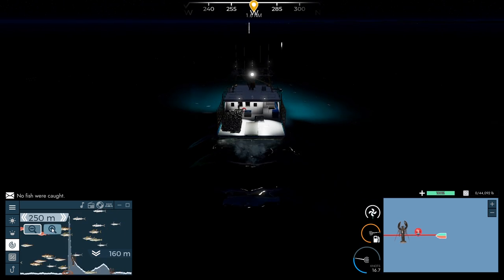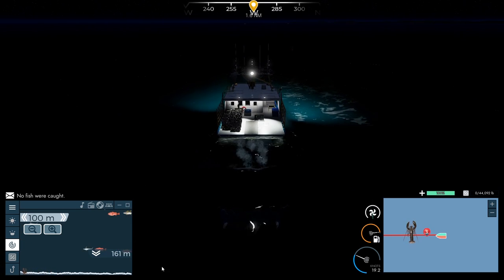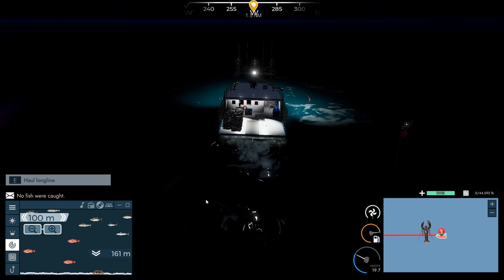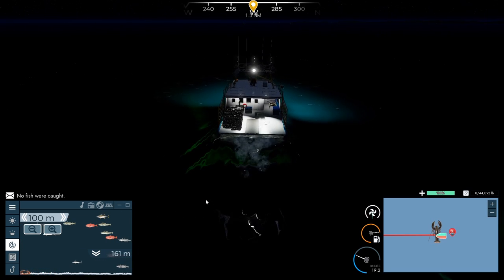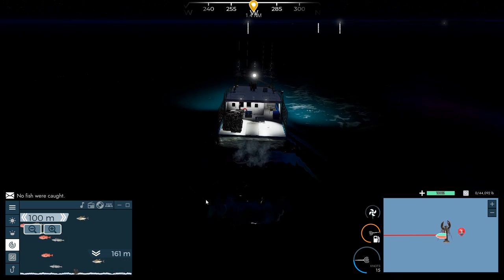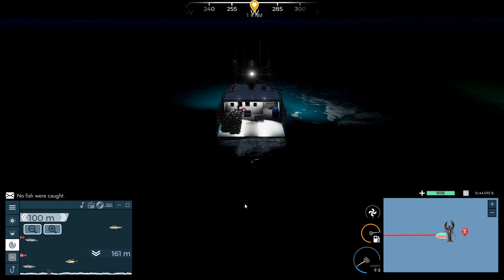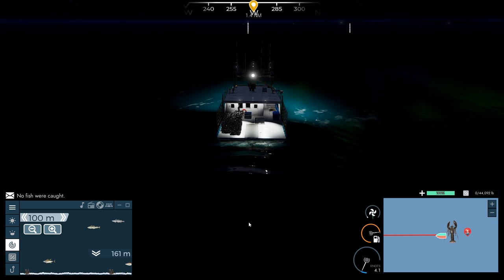I've got my depth set at 100 meters. Every time we see a lobster pop up on here, it doesn't just mean one lobster — it means a group of lobsters. So if we see multiple lobsters pop up on the bottom, we're finding very large groups. Hopefully we'll see something here soon. Okay, there we got one. I'm going to stop the boat. As soon as that appears on the right-hand side of the screen, that means the boat is passing directly over it, so we know we've got at least one group of lobsters under us. There's another one that just popped up — we're definitely coming into some lobster here. We need to get our crew working.